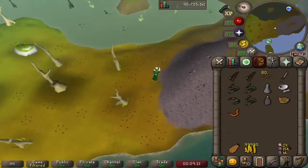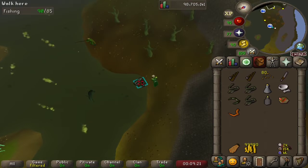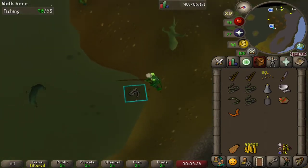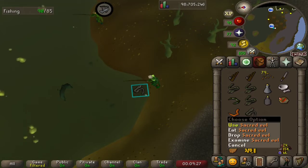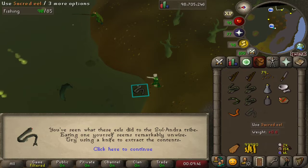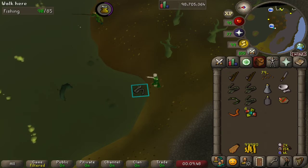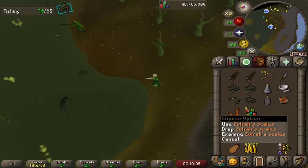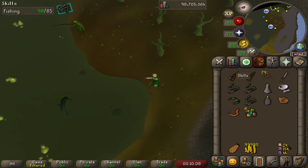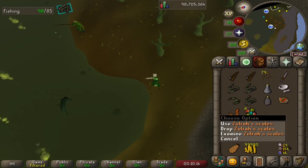Let's try this again. We have ourselves an admiral pie to boost our fishing level, so let's eat that. And now we can cast our line into the swamp and obtain a sacred eel. We do have an eat option on that, but we've seen what these eels did to the Zalandra tribe — it seems remarkably unwise. So what we should do instead is use a knife to extract the contents. If we use a knife on the sacred eel, we obtain Zulrah's scales — an alternative way to obtain Zulrah's scales. The number of scales you receive will actually scale with your cooking level. We've got 90 cooking, so we obtained 6 there. If you push towards 99 cooking, you should be getting 9 Zulrah's scales.